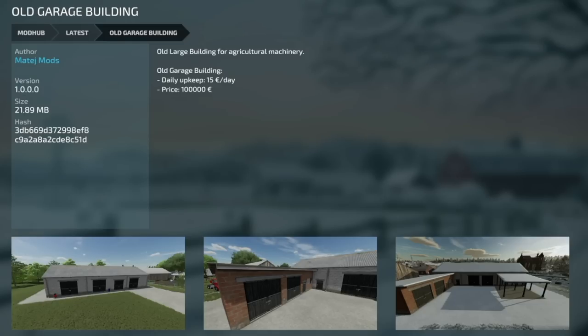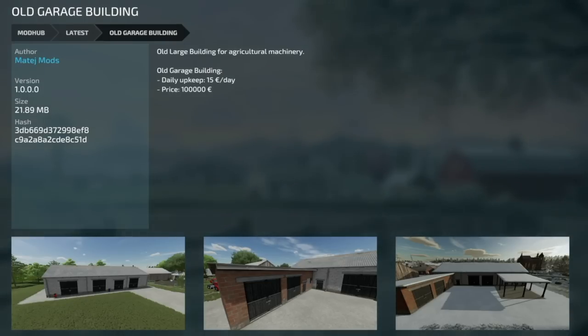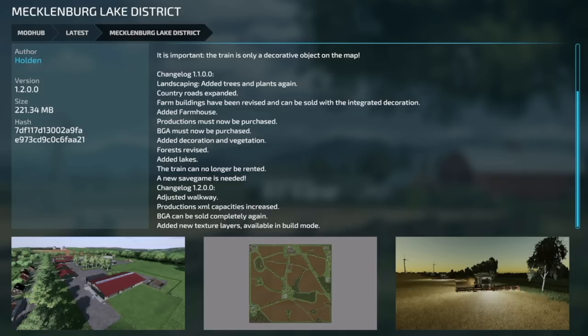Your last new mod today is the Old Garage Building for Maddie J Mods — a large old building for agricultural machinery. It'll cost you 100 grand and 15 bucks per day. Not bad.